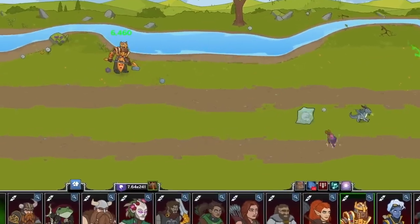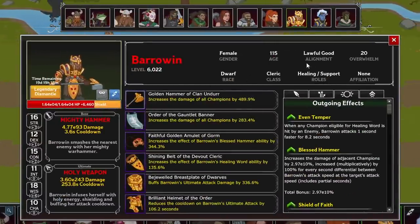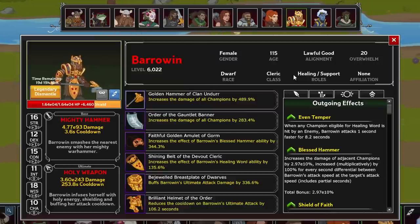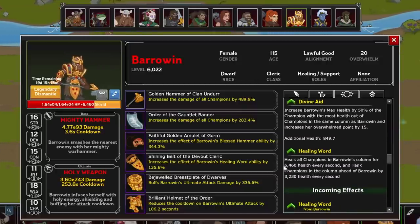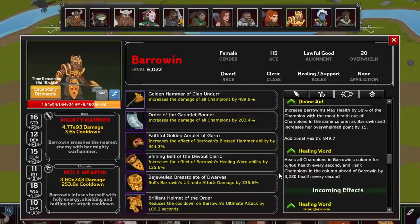Second in line is Barrowin, the Lawful Good Dwarf Cleric. She serves as a healer and support, and while not tagged for it, she can serve as a pseudo-secondary tank. She casts the first level spell Healing Word for her healing role, which heals everyone in her slotted column for a decent amount every second, and also the tanks in the column in front of her by half that amount.